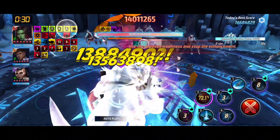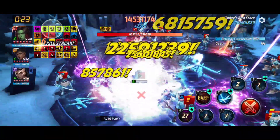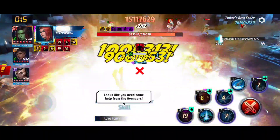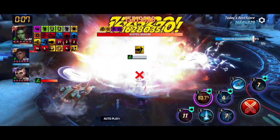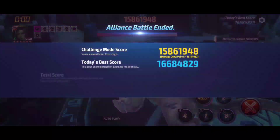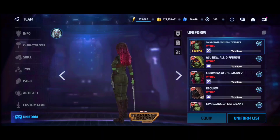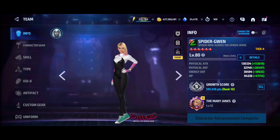I missed damage from the fifth skill twice — almost two full rotations worth of damage — so this run could have been way better. Still, we hit about 15.5 million, beating Spider-Gwen by a mile. This was a really bad run and still almost 16 million. Gamora is the queen — she still reigns supreme over everyone. That does not mean Spider-Gwen is bad; she did her job.